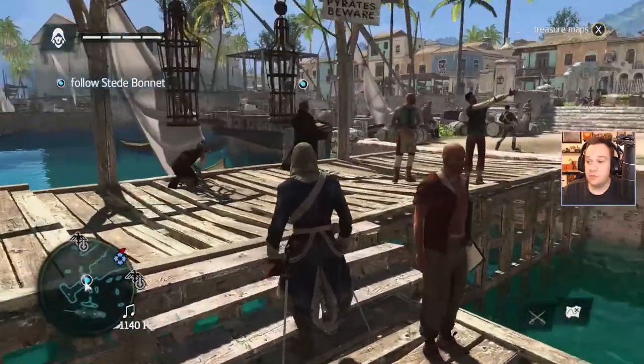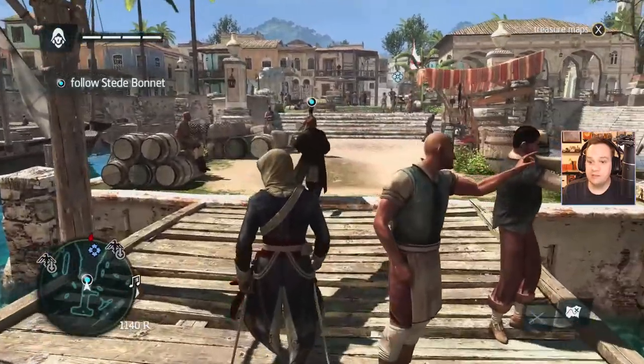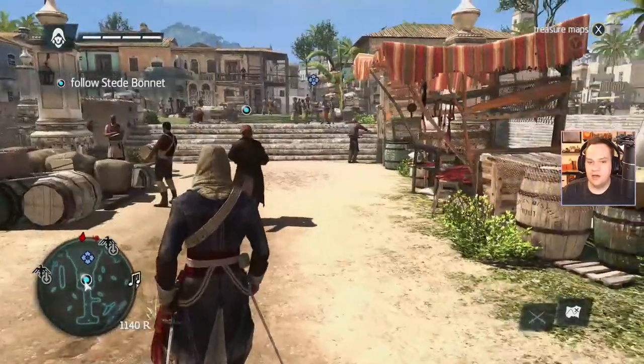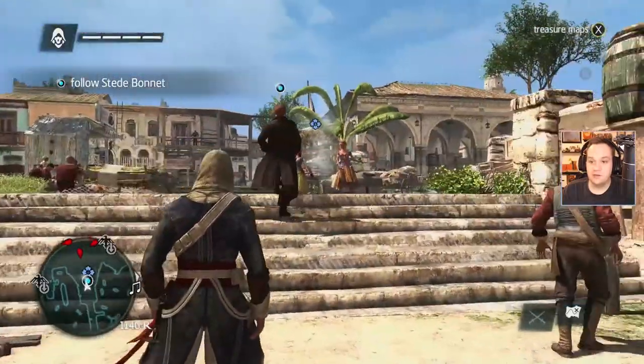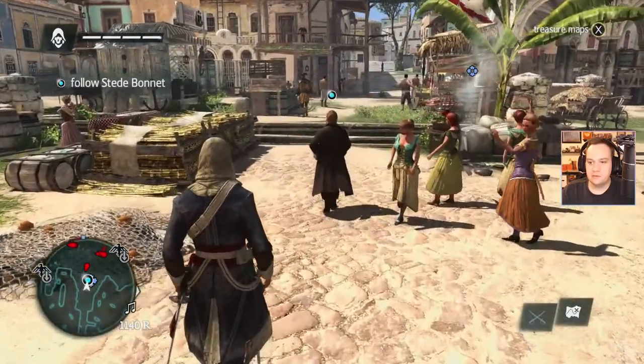Well guys, this is it — Assassin's Creed 4: Black Flag on the Nintendo Switch. I'm probably gonna play this for a while. I don't know if I'll actually play it for the channel — we'll see. But for now we're just kind of showing what it looks like. I mean, clearly it looks great. Let's see what it looks like when we get inside the city.